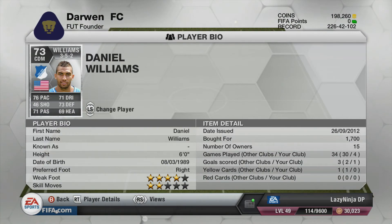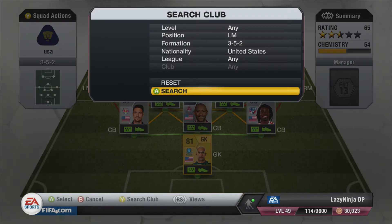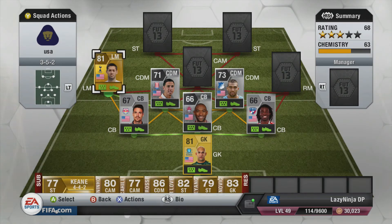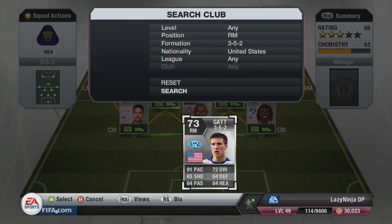We have Williams in the other centre defensive mid position. He played well because with Alonzo, Donovan, and Altidore up front, he just came back, waited for the ball to come out of the box, and had a crack at goal. Having Dempsey on the left mid with his skills, weak foot, and whipping those balls in was brilliant.